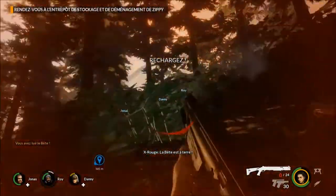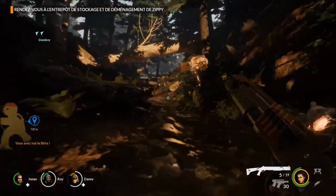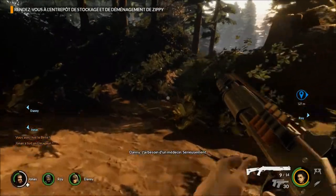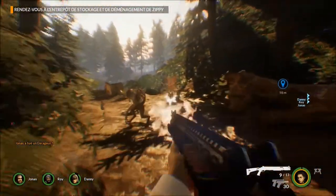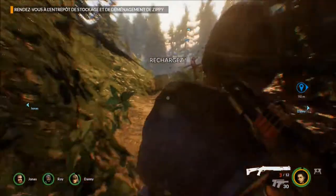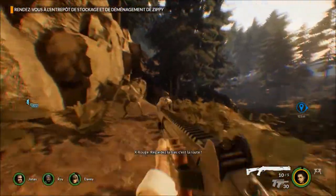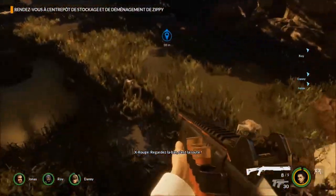Il y a un Enragé pas loin, j'entends les ondes rouges. Voilà, l'Enragé est là — c'est une espèce de drone dans les airs, et chaque ennemi touché dans sa zone devient enragé, avec le buff que j'ai expliqué précédemment. La piqûre d'insuline, c'est toujours classe : ça vous permet de reloader beaucoup plus vite, de tirer plus vite, de sprinter.